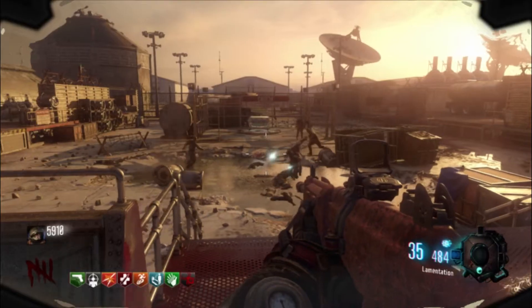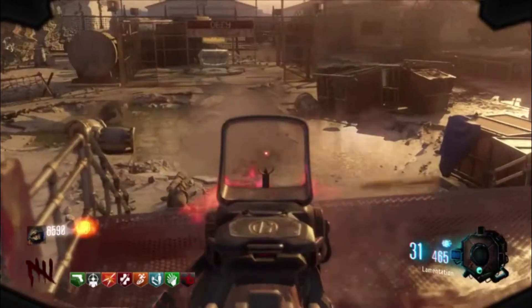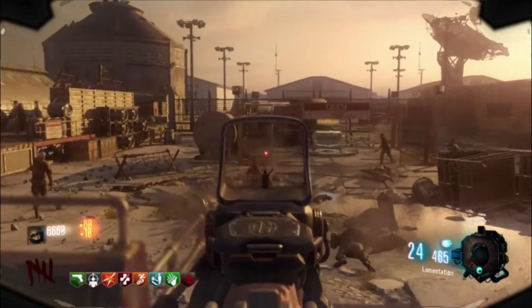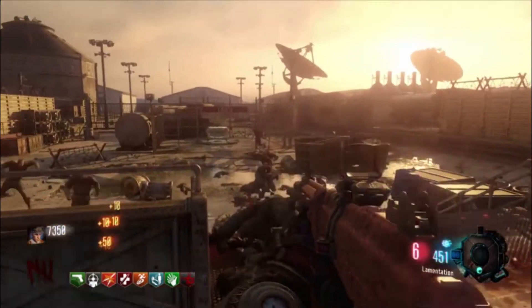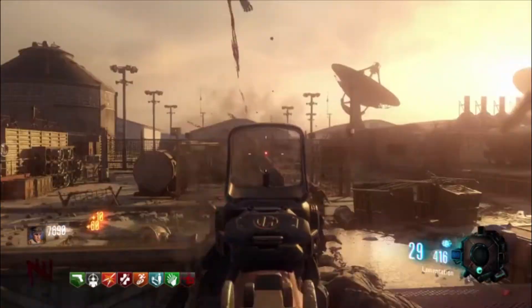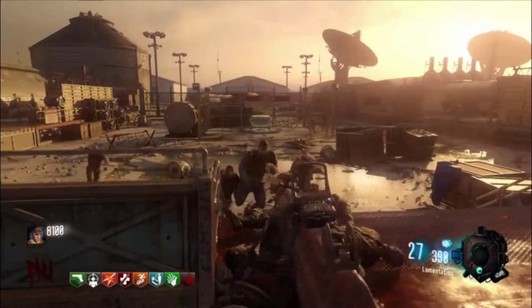Coming in at the number four spot today is going to be the Galil. Now the Galil is an absolute awesome weapon. The only reason this gun is not higher on the list is because of the reflex sight that is on it.